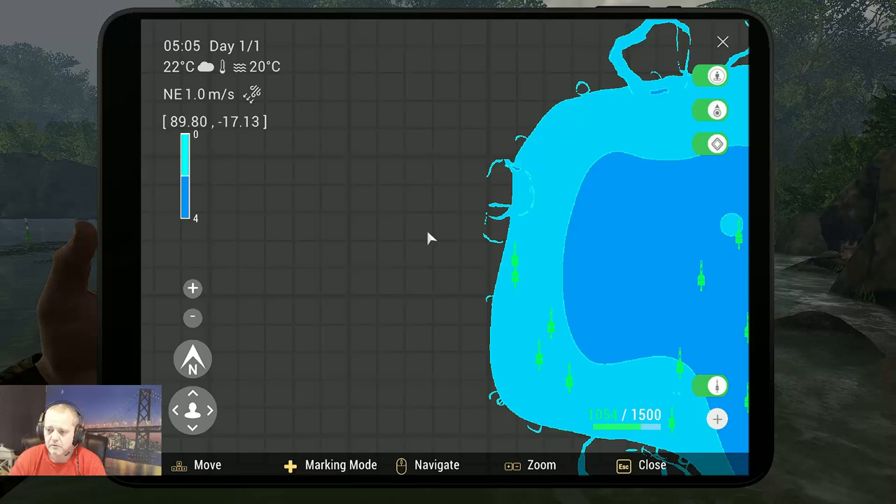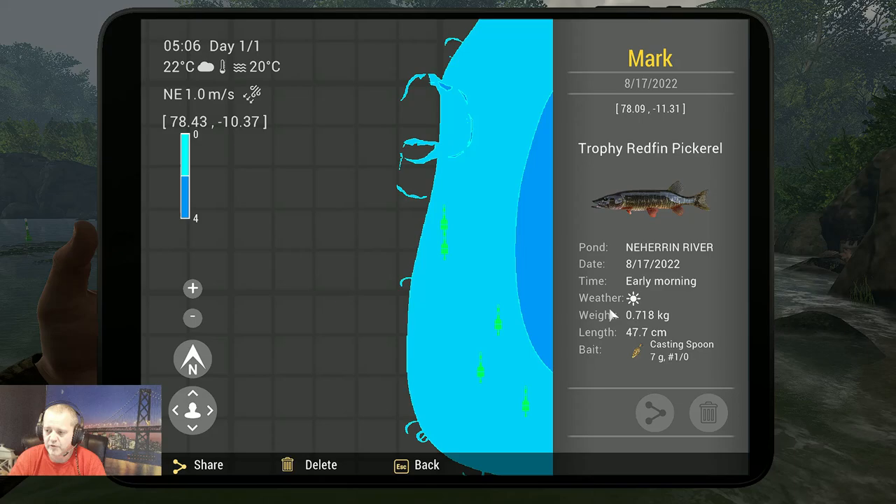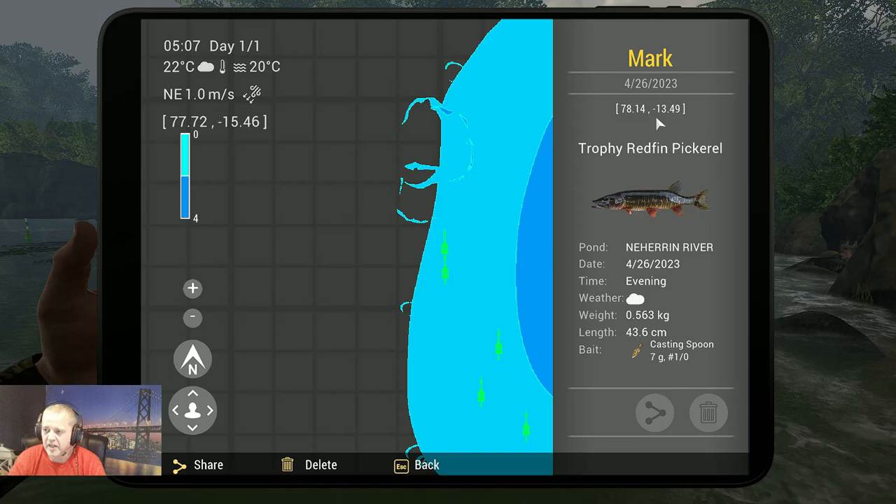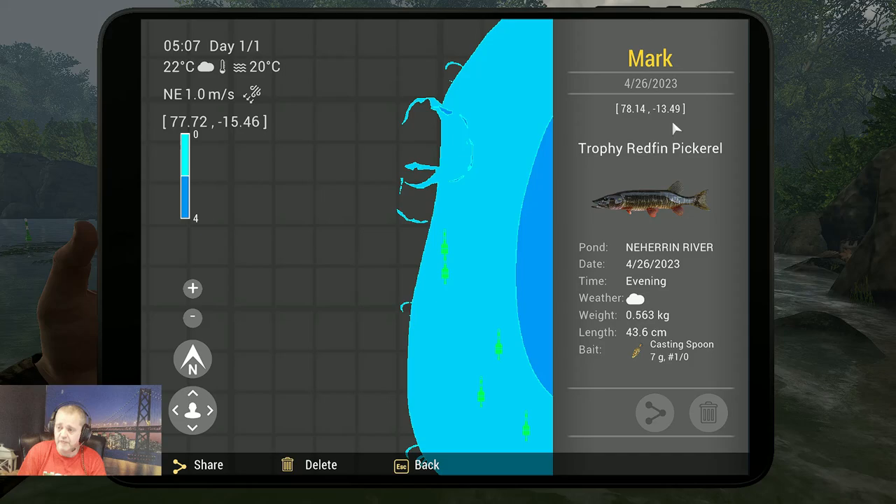Let's go for the markers. Here we got the first trophy with the casting spoon 7 gram, 1-0: 78.09 at minus 11.31. And the second one: 78.14 at minus 13.49. So now you've got two markers for the trophy redfin pickerel. I hope this video will help you to catch him.